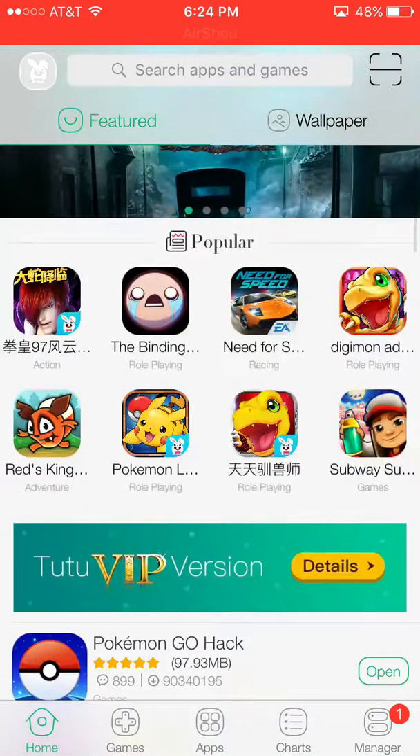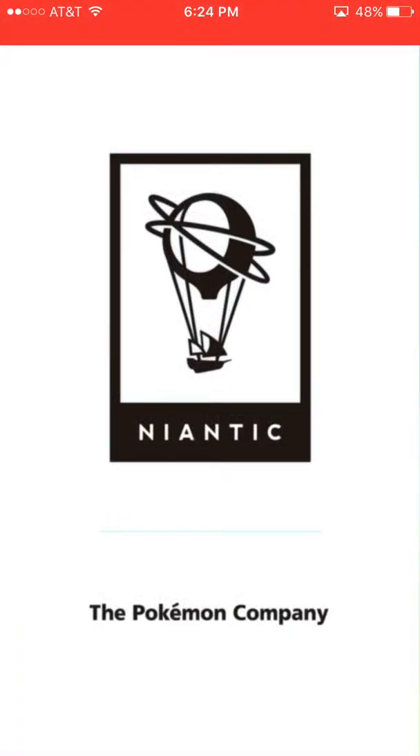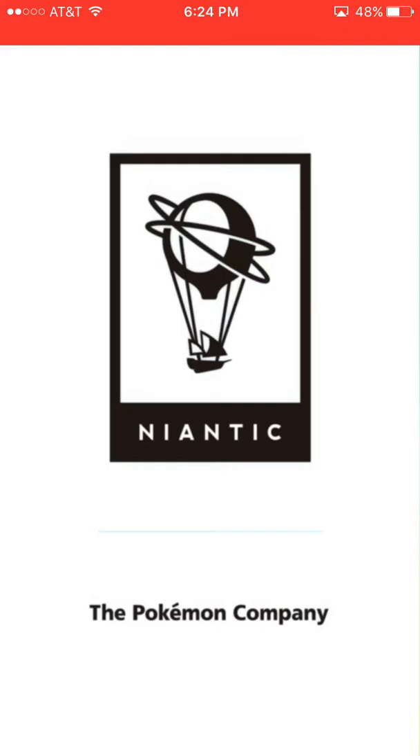First of all, you want to go into Safari and you want to type in TuTu — it should say tutuapp.vip. You want to click on that and you'll have this screen. You want to go to Regular, so it has this screen now, and whether you're Android or iOS it doesn't matter.